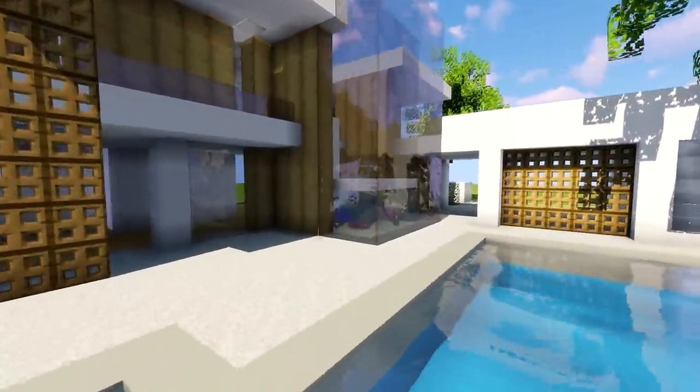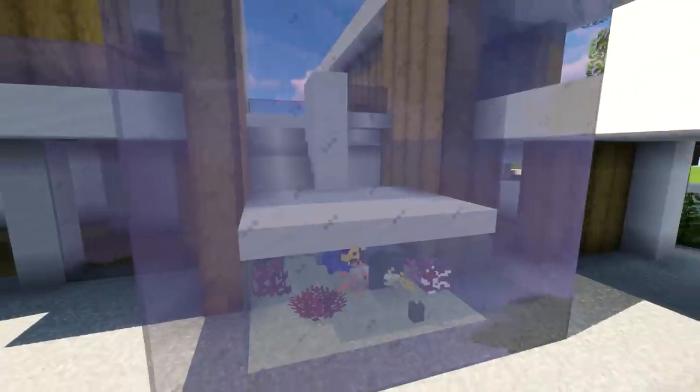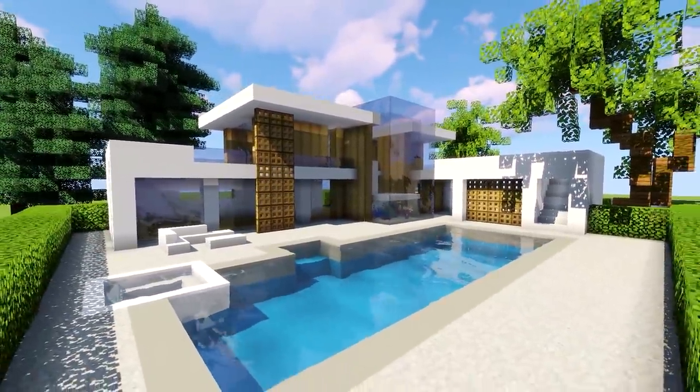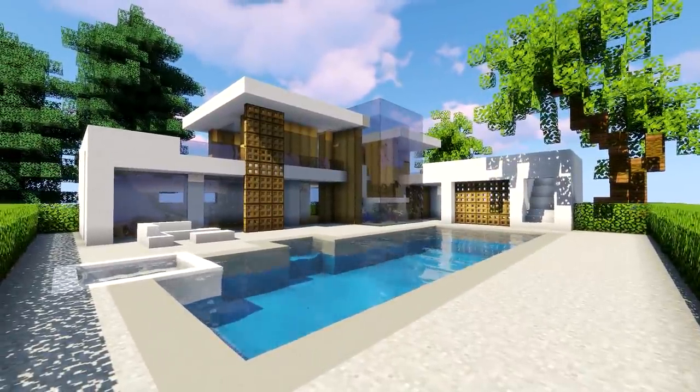One feature which I adore is this little fish tank underneath the staircase — it is absolutely breathtaking. If you guys want to build that, make sure to check out the description; there should be a link for it down below. But in today's video we're going to do something which resembles this house.